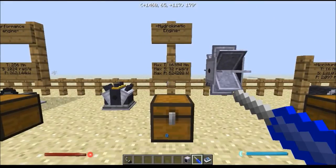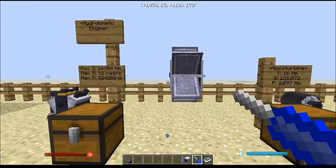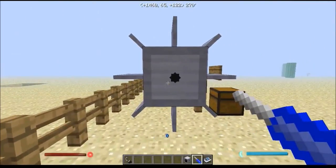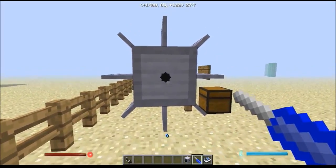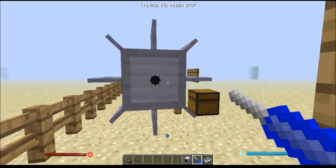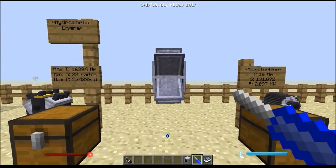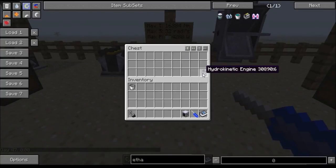Next, we move on to the hydrokinetic engine. The hydrokinetic engine produces a max torque of just over 16,000 Nm, a maximum speed of 32 radians per second, and a maximum power of just over 524 kW. The hydrokinetic engine, if set up properly, can produce a lot of torque and a lot of power. For it to work at its best, you need to have water drop onto it from 64 blocks above it. The engine can only work counterclockwise, not clockwise, so you have to let the water drop to the left of you. When you do so correctly, it will produce a lot of power. If all the hydrokinetic engines are working at their best, you can chain them together to produce a lot more power. The hydrokinetic engine is made like so in a work table.